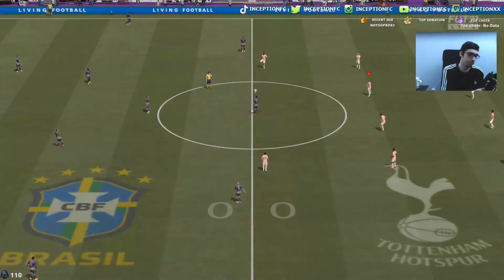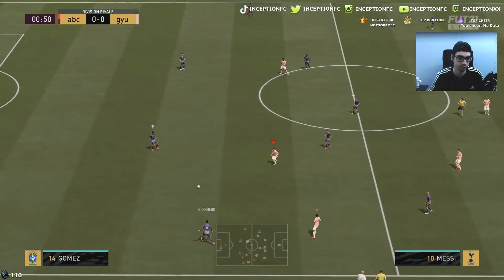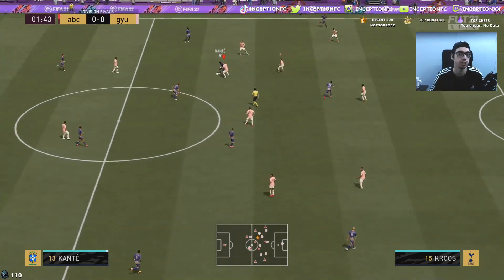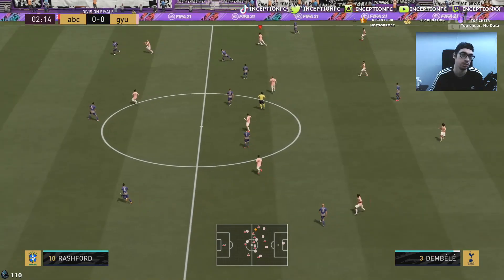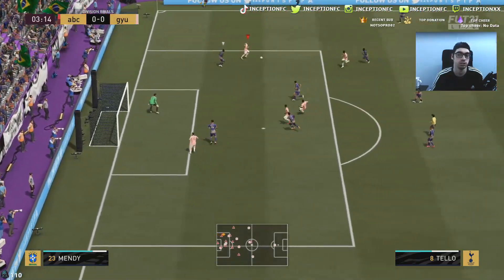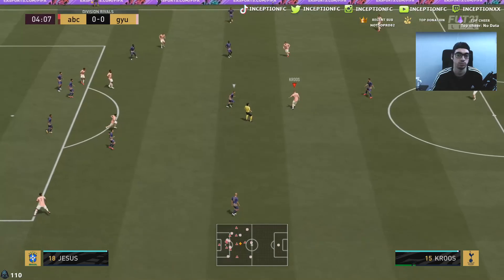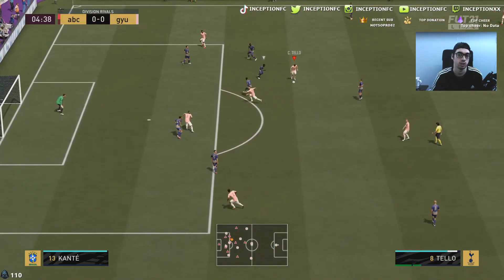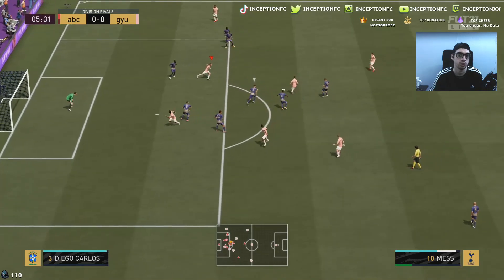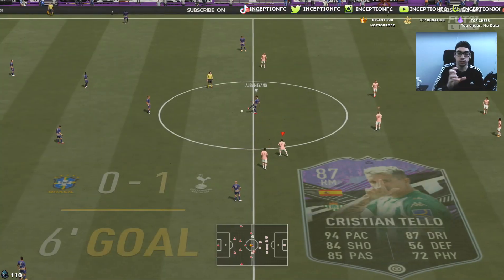I always have this thing in FIFA where when I use cards I'm familiar with from real life, it just makes me enjoy the game more. I'm enjoying using this Tayo card for what it is — it has all the base stuff to make him usable. He's obviously not going to be some top tier meta card, but he's fun. Forcing a run here — ball roll, heel to heel. We get that finesse shot angle — let's go! With these cards you just have to time the left stick dribbling a little differently; you can't dribble them like Messi.